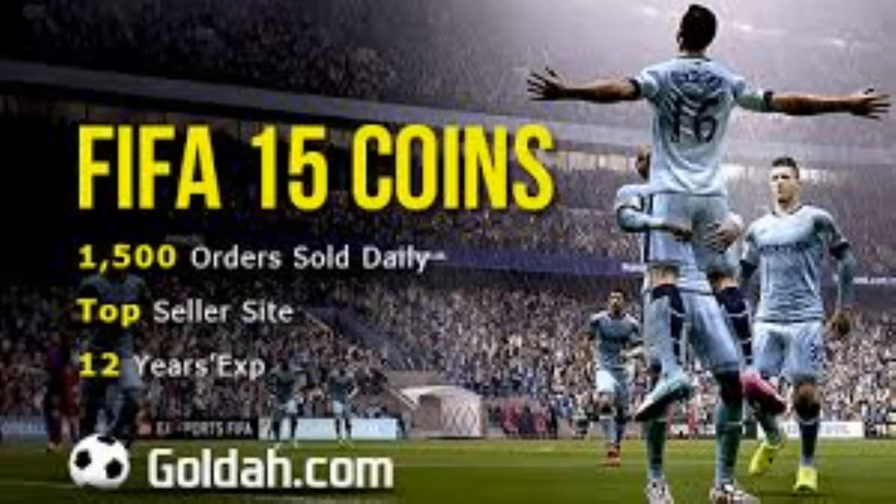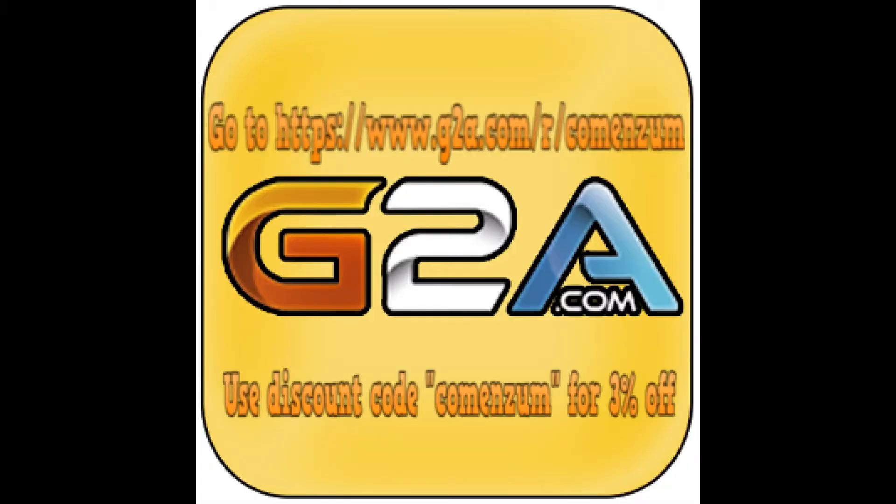For the cheapest coins on the web go to Golda, link is in the description down below. With coins for less than £10 per million, they are not to be missed out on. Go to GTA.com for cheap game codes, Xbox Live codes and PSN codes. Use the discount code COMMENZUM for 3% off, click the link in the description.